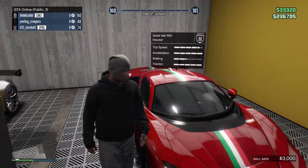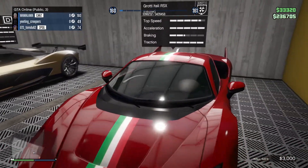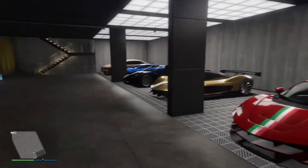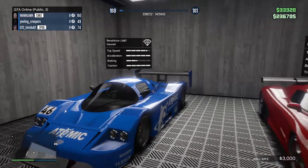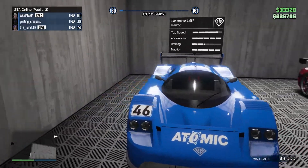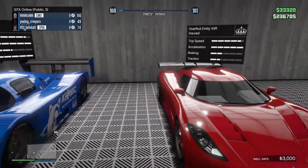Here's my Itali RSX. This thing's actually really quick. Ever since the HSW cars came out I haven't really driven it much — I feel like I only really drive it for sport races, but yeah, I like it. And then over here are my two newest cars, probably. This is this update's Battlefactor LM87. I really like this car. It costs like 3 million, which is a bit stupid, but it's really nice to drive and handles really nicely.